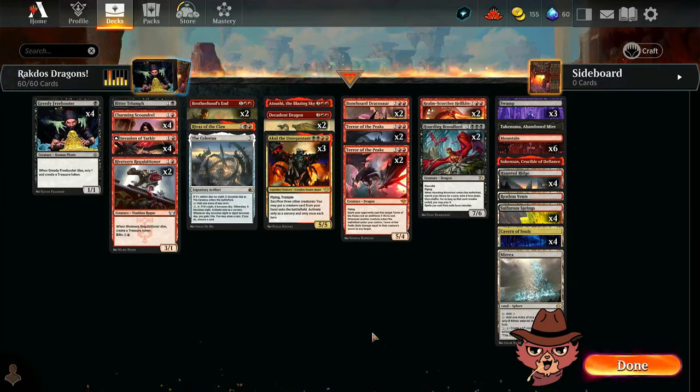Alrighty guys, we're back for Rakdos Dragons. This is an Outlaws of Thunder Junction standard brew, and I'm Redcat. Let's briefly go over the deck, then hop right into some ranked. We'll go over the new stuff first — there's not too many new cards packed in.